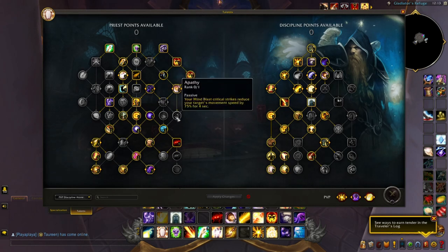Apathy — Mind Blast critical strikes reduce your target's movement speed by 75% for 4 seconds. I wouldn't recommend this talent. As a Discipline Priest for RBGs, your priority stat is haste, not crit. The Mind Blast critical strike chance is less than 10%, so the proc chance is very rare. You'd need to be playing more like Shadow running crit to make use of this. The proc for crits on Mind Blast isn't high enough to consider.